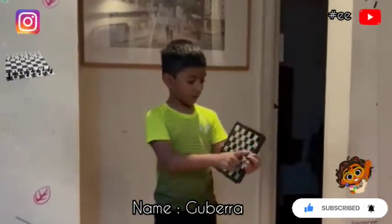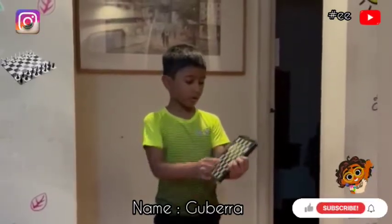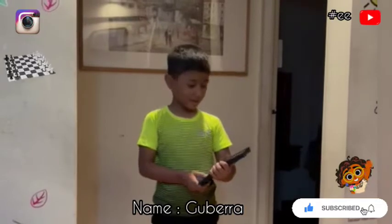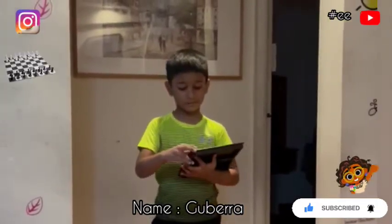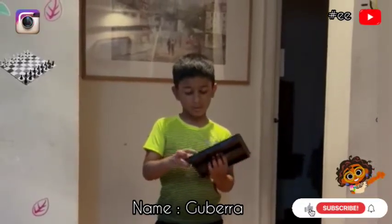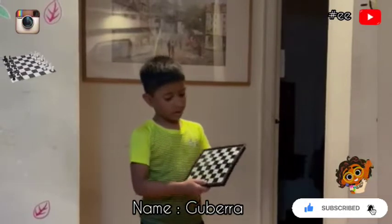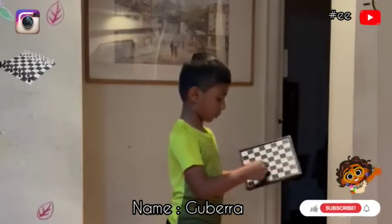In this board there are 64 boxes in total, which consists of 32 white boxes and 32 black boxes. And I want to tell you something — the boxes have their names also.